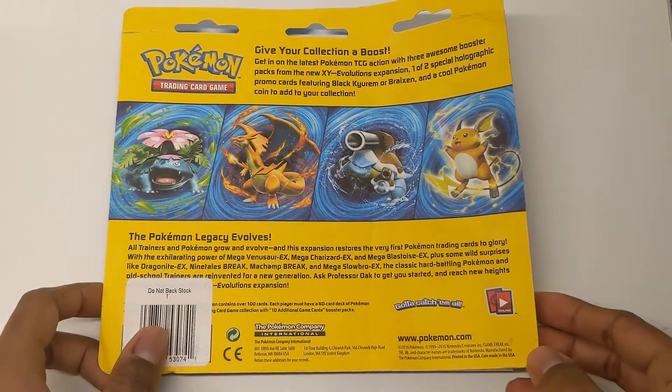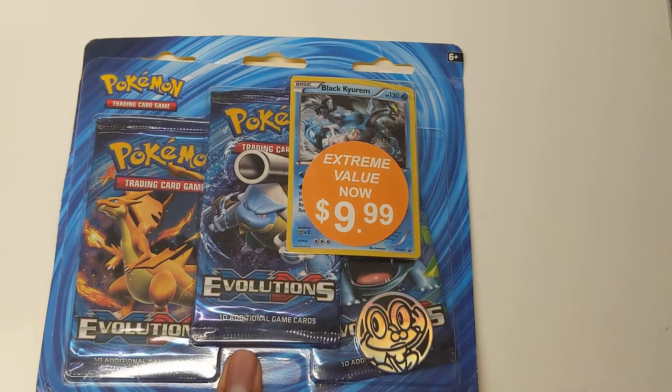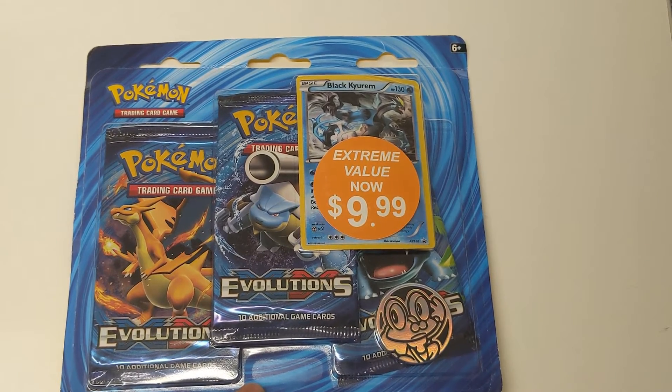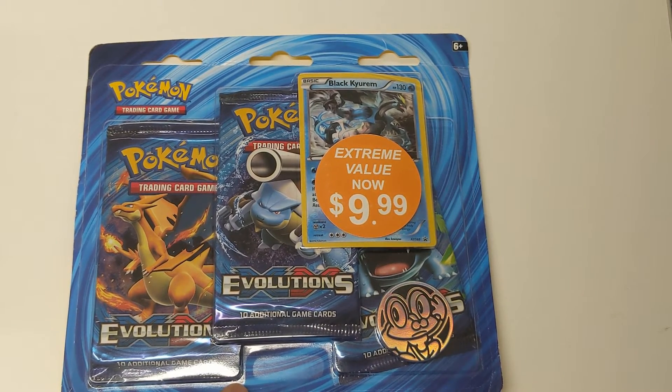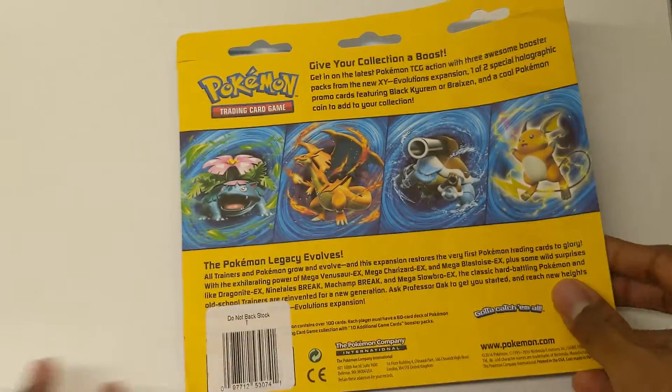One of two special holographic promo cards featuring Black Kyurem or Breaksin. I'm going to be honest, I don't know too much about the Pokemon TCG — I know a little bit. I don't know what's meta, especially not with Sword and Shield and all the new stuff coming out. I'm pretty sure Black Kyurem is a bit better than Breaksin, though. Just saying. And a cool Pokemon coin to add to your collection. Which coin did we get? We got Froakie.